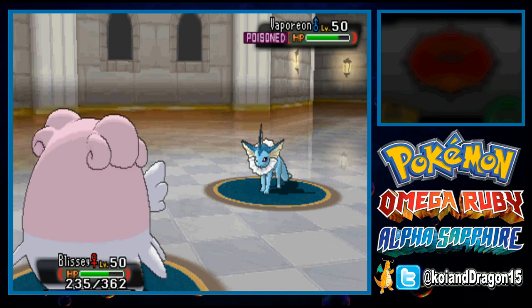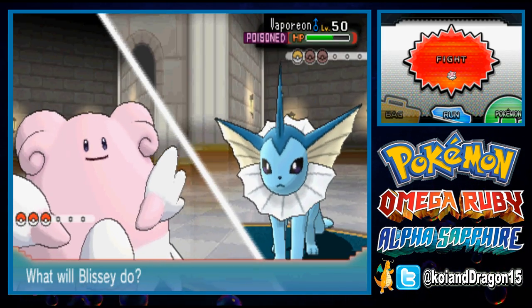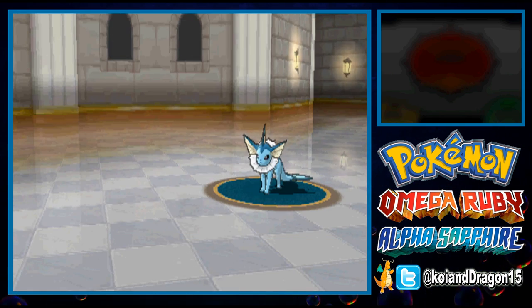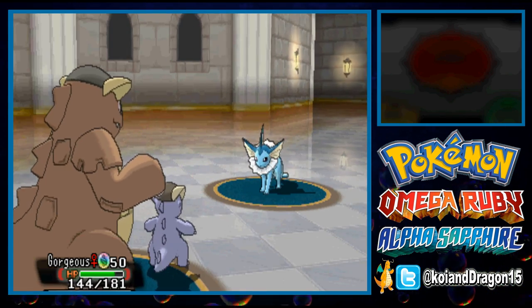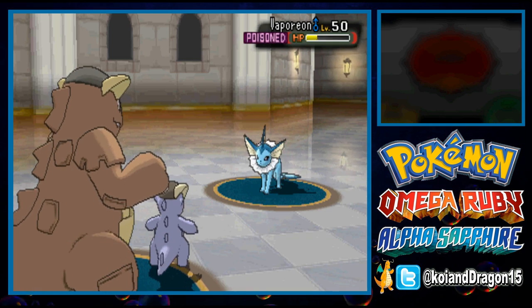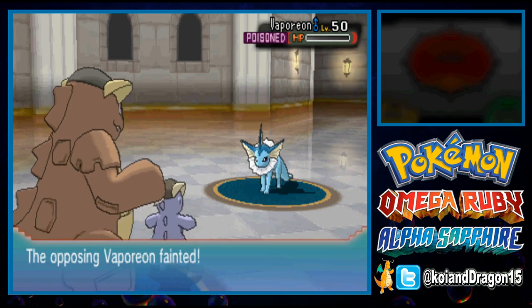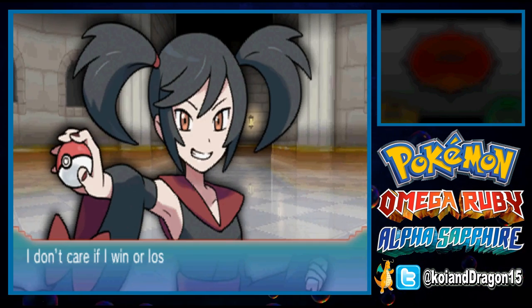I'll use Seismic Toss while it uses Surf again. Now I'm going to switch over to Mega Kangaskhan just in case it uses Rest. Even if it did use Rest, I'm not worried. I can take a Surf and then Fake it Out — faking out is a very good tool in the Battle Maison because it makes the opponent flinch, and Toxic can take more of an effect before the Pokemon gets a chance to use Rest.